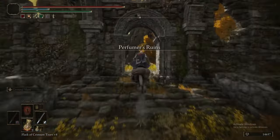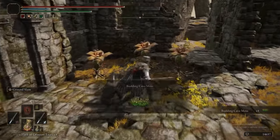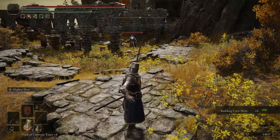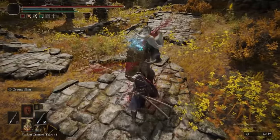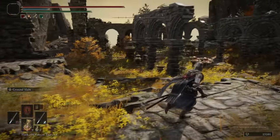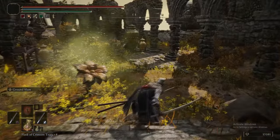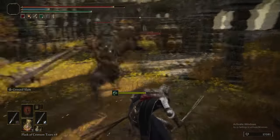We are now at the Perfumer's Ruins — this is the first time we're encountering Perfumer enemies. These guys don't have any weapons to drop, they just drop their armor set. They can deal a fair amount of damage and create a kind of shield, but Ground Slam takes care of it. It's the Depraved Perfumers you need to watch out for — we'll get to them later in this episode.